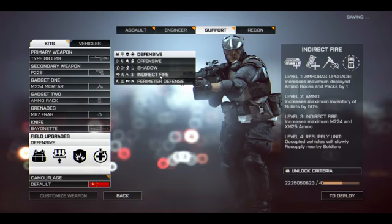Now we have the support class specific upgrades. The first one is Indirect Fire. Level one is ammo bag upgrade, increases maximum deployed ammo boxes and packs by one. Level two is ammo, increases maximum inventory of bullets by 50%. Level three is indirect fire, increases maximum M224 mortar and XM25 ammo. Level four is resupply unit — occupied vehicles will slowly resupply nearby soldiers. The confusing thing here is that level two is ammo — you're the support class, you have access to ammo boxes, so you're already going to have unlimited ammo. I think level two should be something like flak, especially if you're a mortar unit taking indirect fire — you want something to reduce explosive damage.